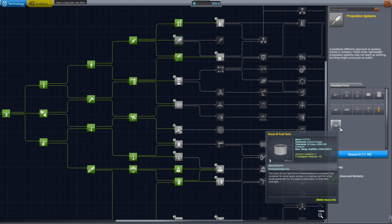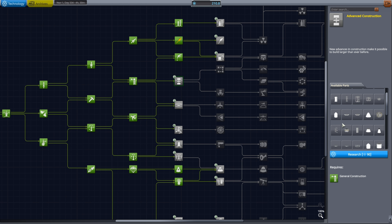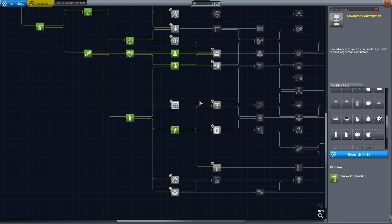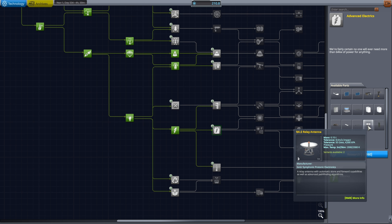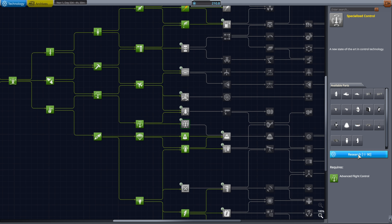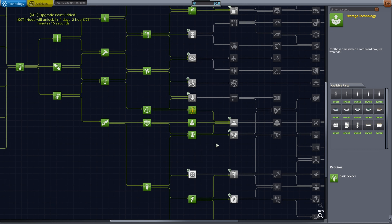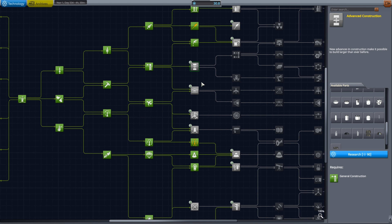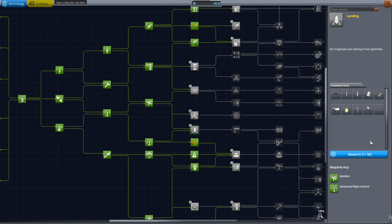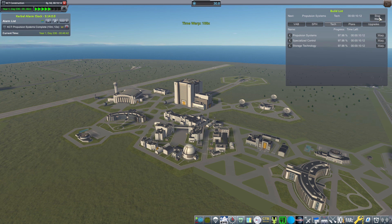So in the previous episode, we got 300 science, meaning that we have a lot of science that we could consume. I'm going to consume it to unlock a couple of nodes: advanced construction, fuel systems. Mostly electrics is what I find more needed, and I would like miniaturization and specialized control. I'm thinking I'm going to go with specialized control because of the SAS unit. So propulsion systems, specialized control, and storage technology are being researched.